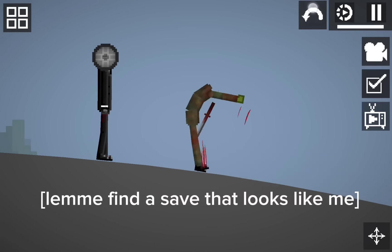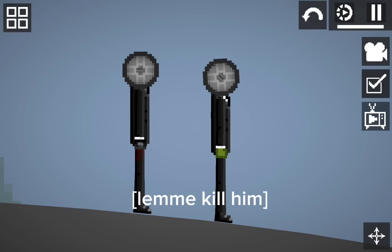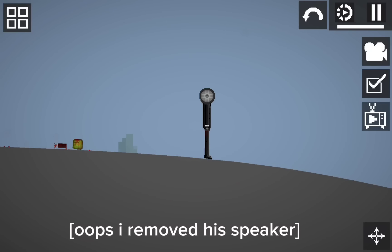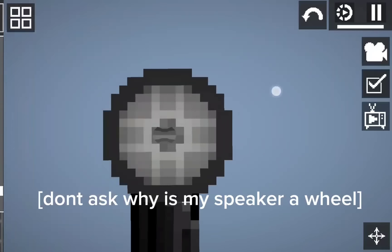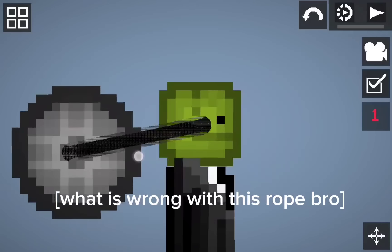Lemma find a save that looks like me. Here is Speakerman. It's a Speakerman without gloves, so he just has his own fists. Lemma kill him. Oops, I removed his speaker. Don't ask why my speaker is a wheel. What is wrong with this rope?